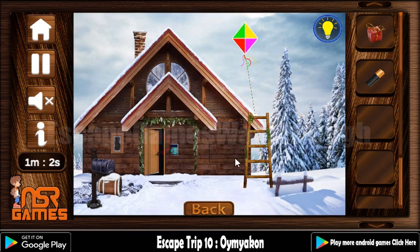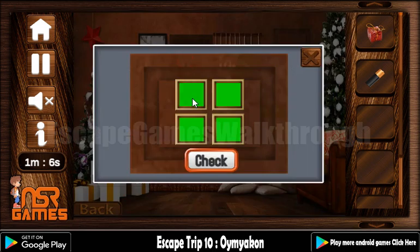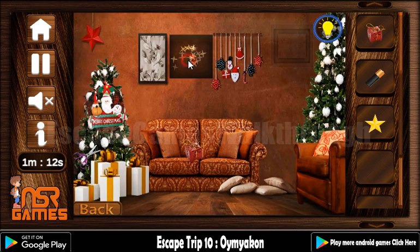Green, yellow, red and pink. So these colors — let's use them here: green, yellow, red and pink. We've got the first star.